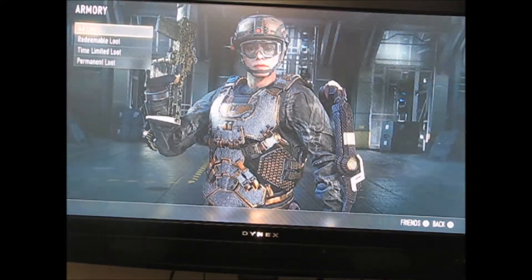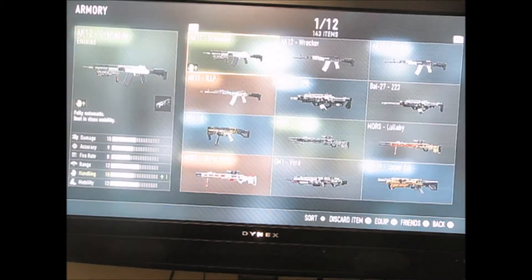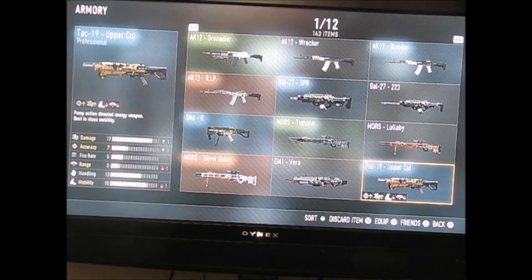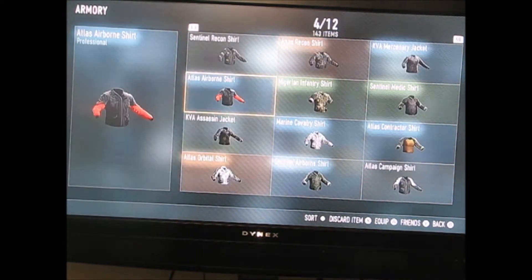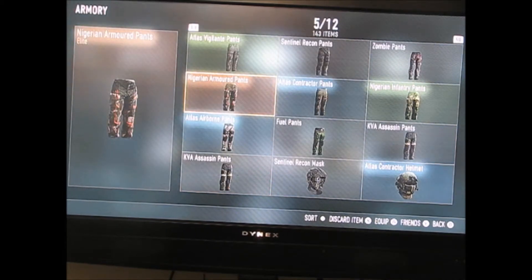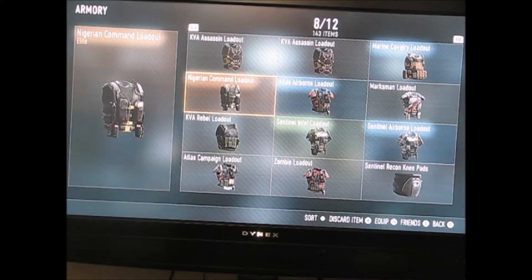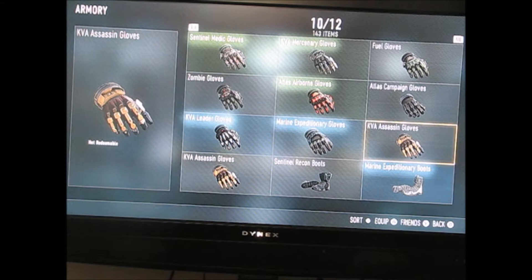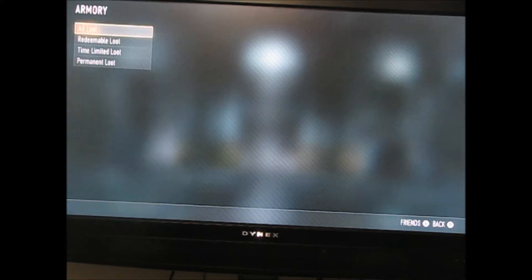Let's take a look at the armory quick. We'll look at all loot, I guess — so everything I have you can see. I'm not going to read it all off; I'll do this at a later time. But I'm getting a phone call so it's going to have to wait. I'll just flip through the pages quick and you guys can see what loot I got — can pause or whatever. Got quite a bit. A lot of it I need to get rid of; I need to do some cleaning in my armory. Don't know why I have two pairs of KVA Assassin gloves — they're not redeemable so I can't get rid of one.